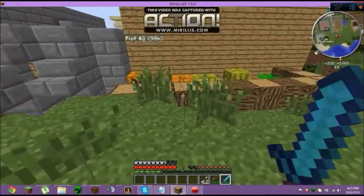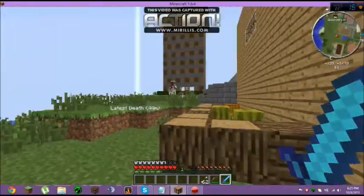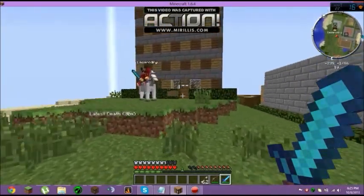You can buy a plot. I have two plots, for example. Here's one of them. And you have to buy it — they're like around $35 or $20.